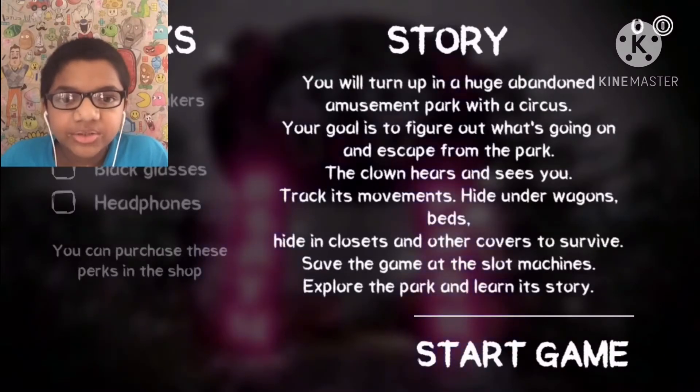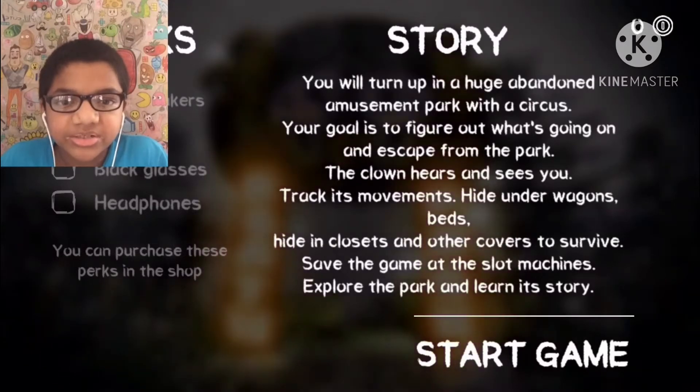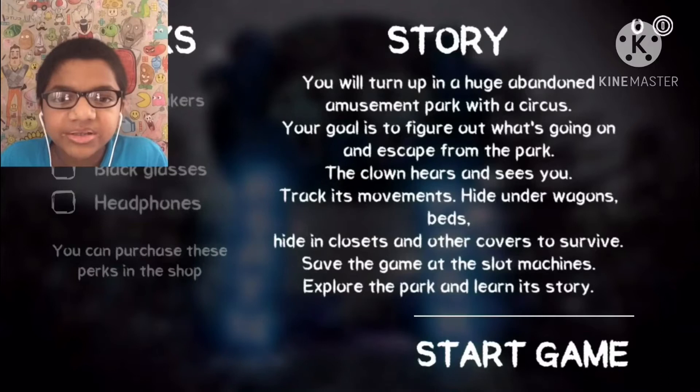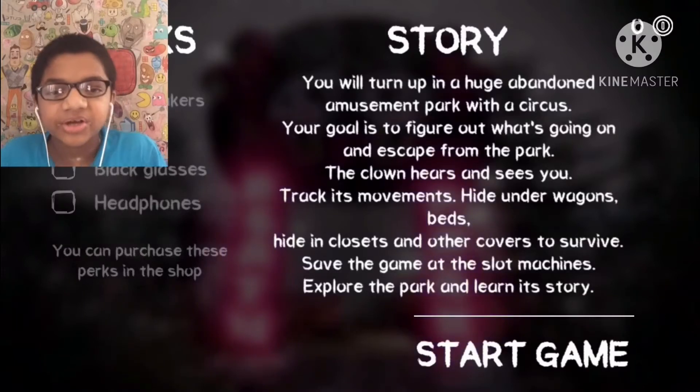You will turn up against a huge abandoned amusement park with a circus. The goal is to figure out what is going on and escape the fun park. The clown hears and sees you. Trunk movements. Hiding under equipment's beds. Hiding in closets after covers. Okay, let's start the game.